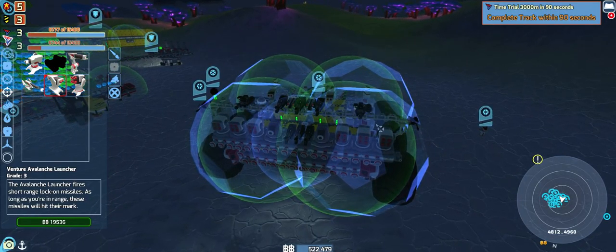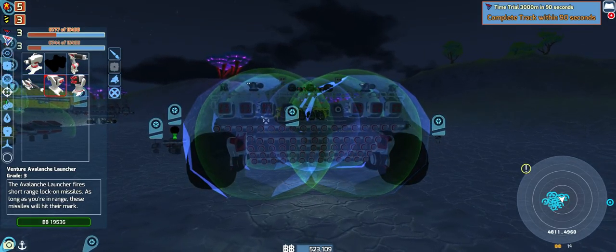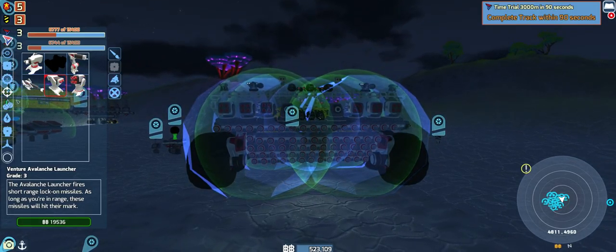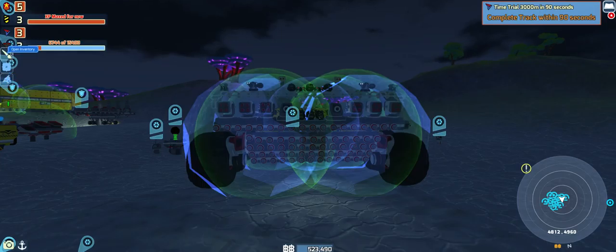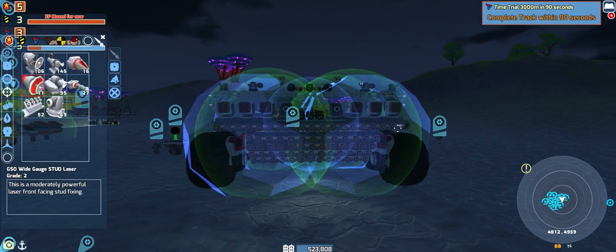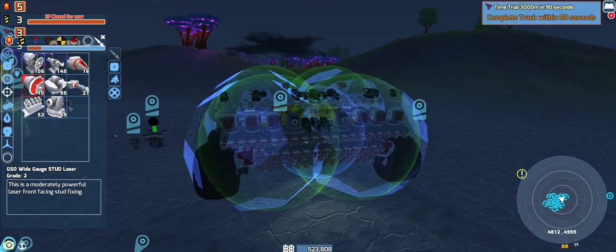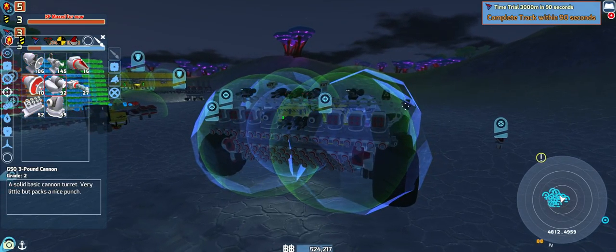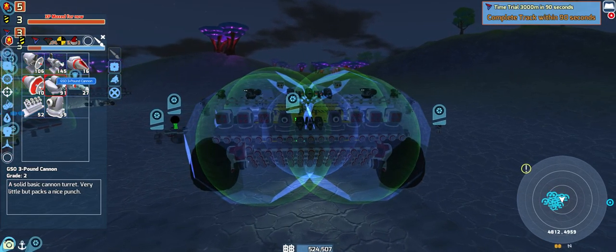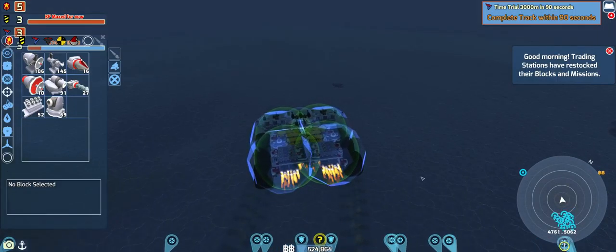That's looking real sharp for now. I think we do that — we can always change those two out to add more. I need my inventory — need a couple of those GSO. I think that's a little bit more armored. Let's go take it for a run and see. We definitely weigh more — I'm gonna throw that out right now, we are much slower than we were.